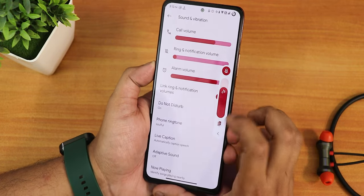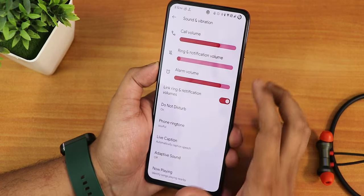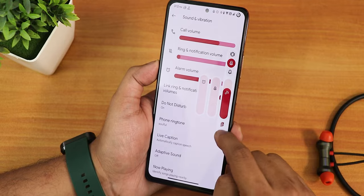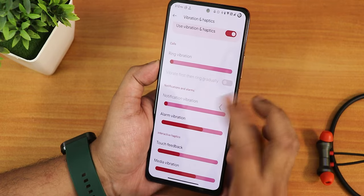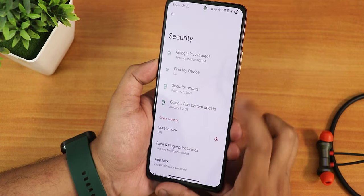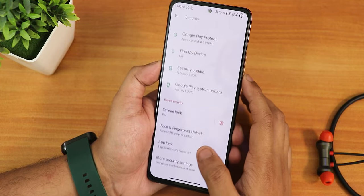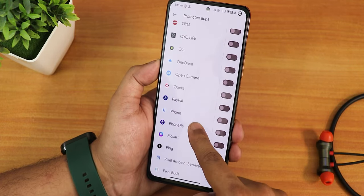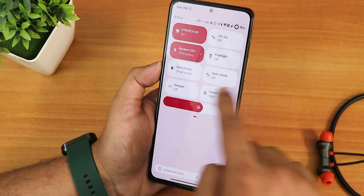In sound and vibration settings we have media and call volume controls. The volume panel can be expanded to switch the output device and put the phone on mute or silent. We also have live caption, adaptive sound, Now Playing, and media vibration haptics. There is touch feedback, dial pad tone, and screenshot sound enable/disable options. In security settings, quick unlock is enabled by default. There is an app lock — I've locked the Telegram app — but there is no Google Photos option in the app lock, so you cannot lock Google Photos.